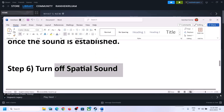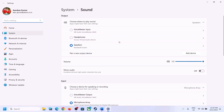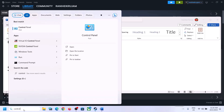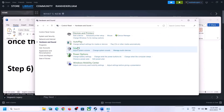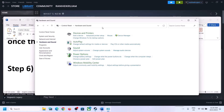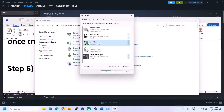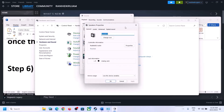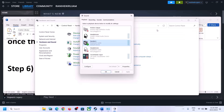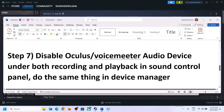The next step is to turn off spatial sound. Right-click on the speaker icon and click on Sound Settings, or open the Sound Control Panel via Control Panel > Hardware and Sound > Sound. Select your speaker, right-click, select Properties, go to the Spatial Sound tab, turn it off, click Apply, then click OK. Launch the game and check.